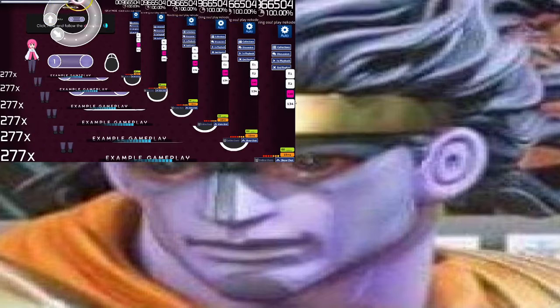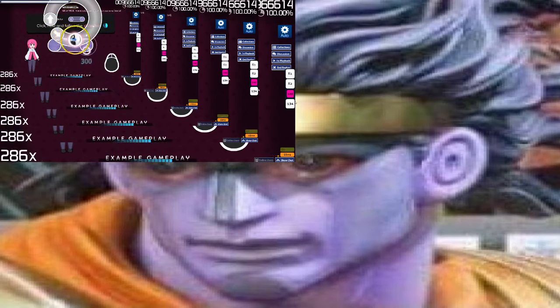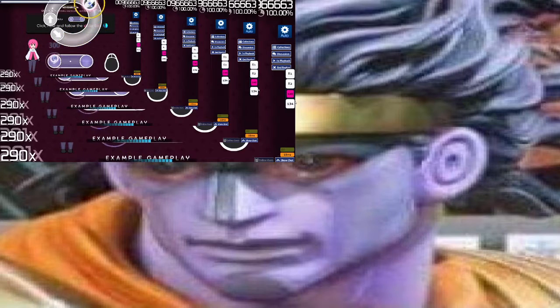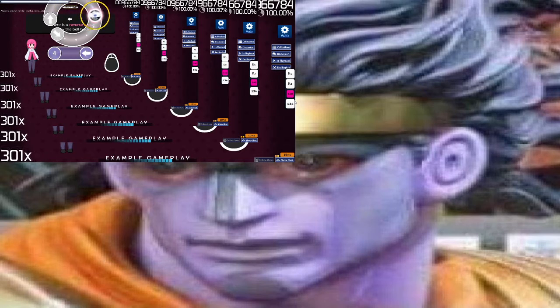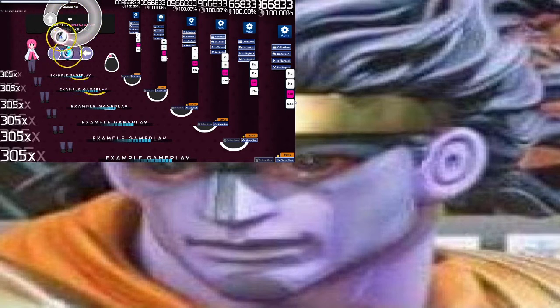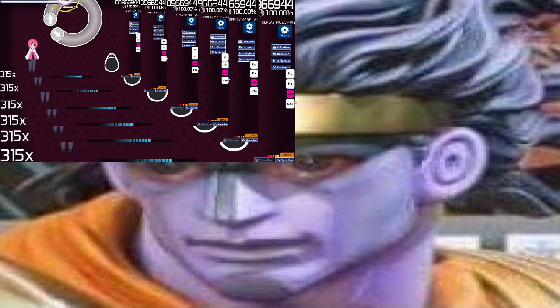Sliders build on circle mechanics. Click on the start position just like a circle, then keep holding the mouse button as you follow the ball at a predetermined speed along the track. If a slider has a reverse arrow, you'll need to follow the ball backwards too. Try some of these yourself.